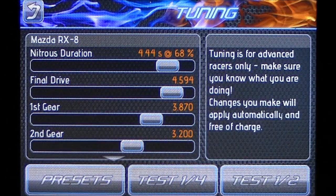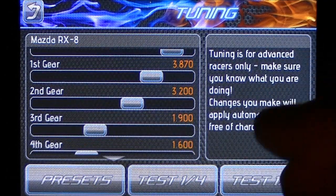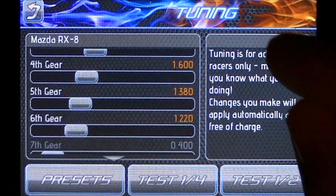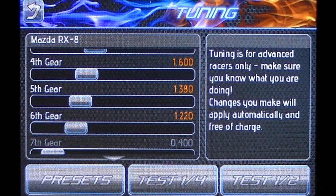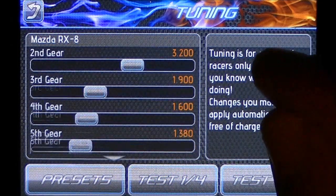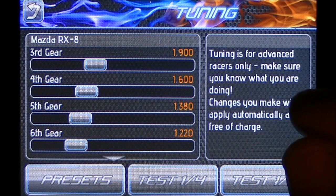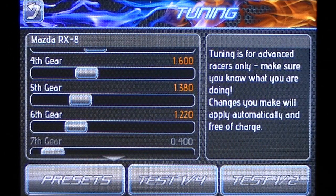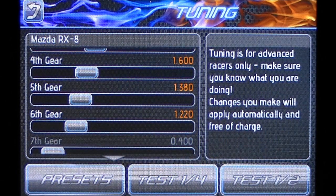I'm using a somewhat high, almost 5,000 final drive, so I shouldn't have to move them as much. On a car like the Hennessy Venom, if you're using a really high final drive with really small gears — your sixth gear would probably be around 0.6, 0.7, or 0.8 — you won't need to move much at all.